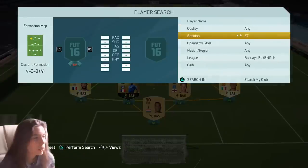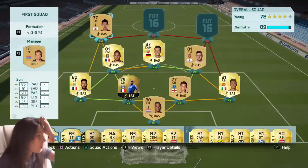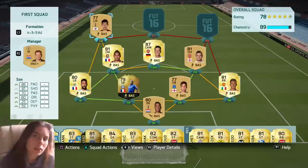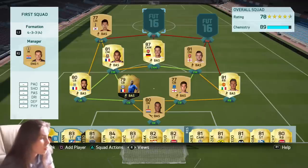Our left wing is actually a left mid, which is kind of annoying. We've got Son. I think he's one of the best non-rare wingers in the BPL — he's got like 86 pace, 81 shooting which is good for a winger, 80 dribbling, and 70 passing.